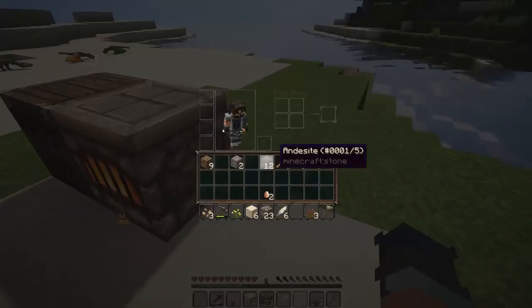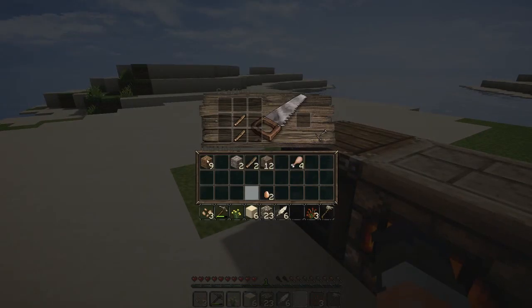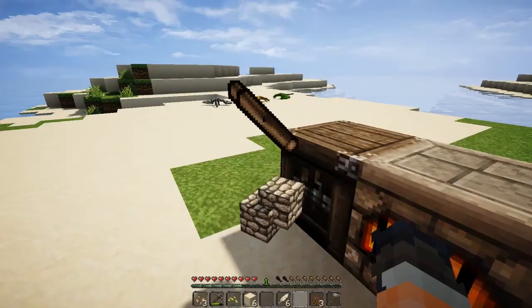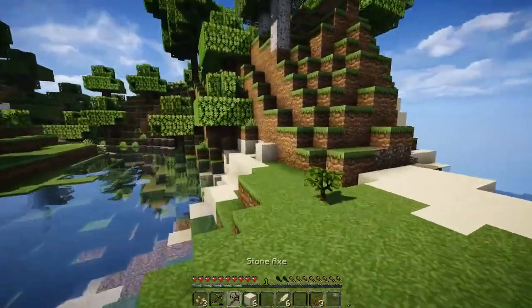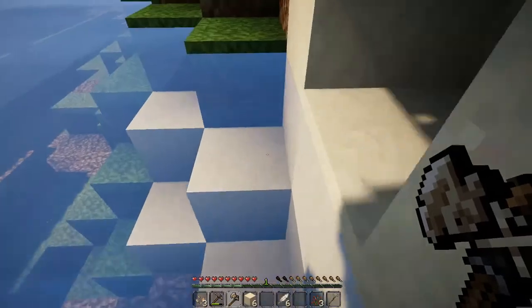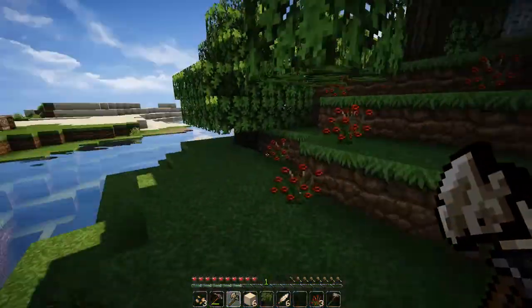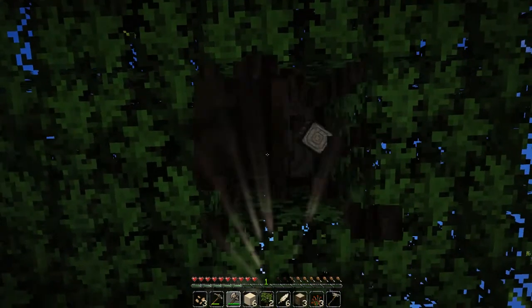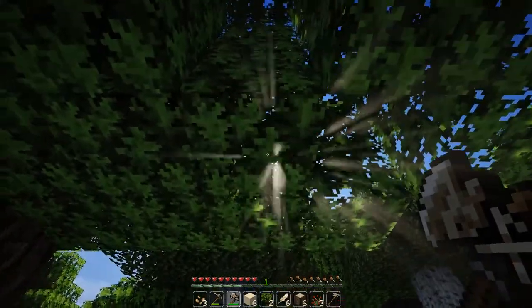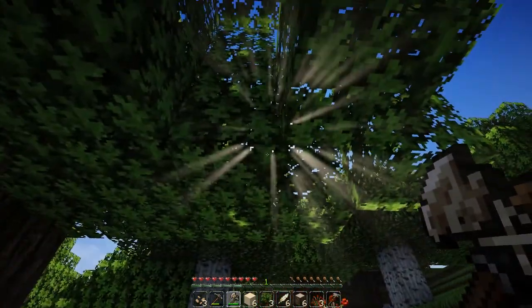I'll just chuck all the rest of that wood in there. I should probably make a chest as well. I'm just going to get some more wood for a chest. I don't know if you guys can see this but I love the gold rays and stuff that come through the leaves with this shader — that looks so nice.